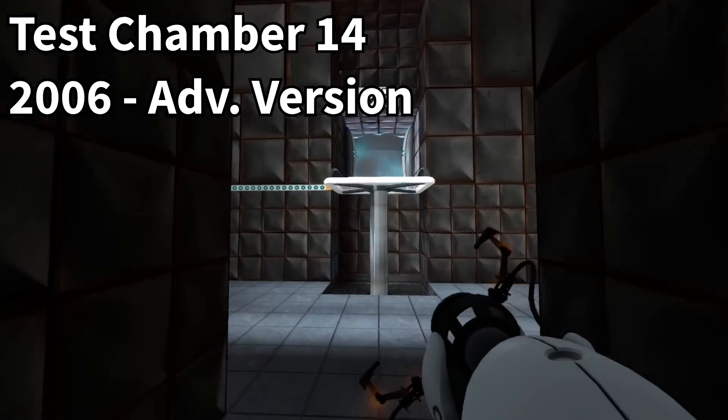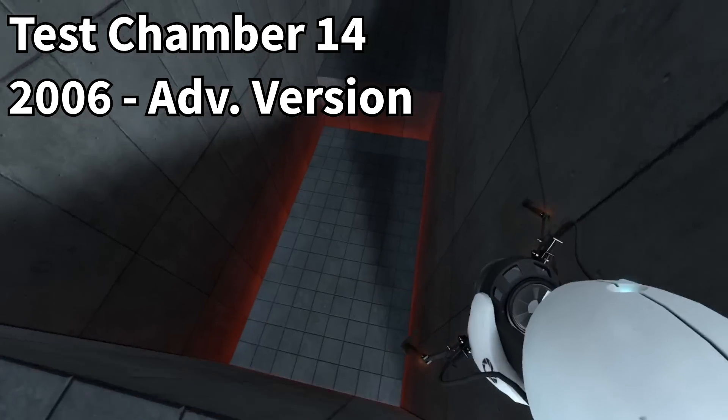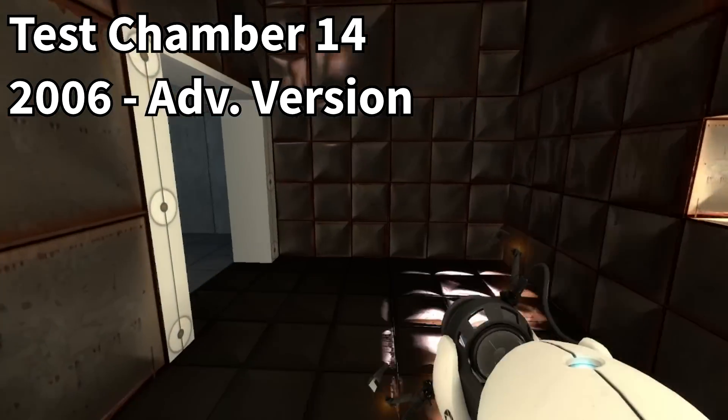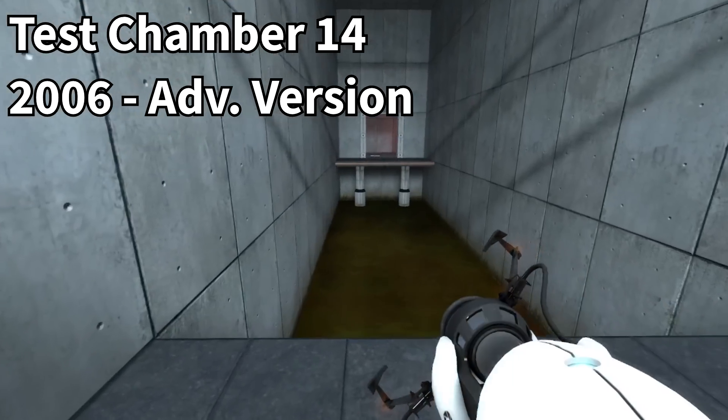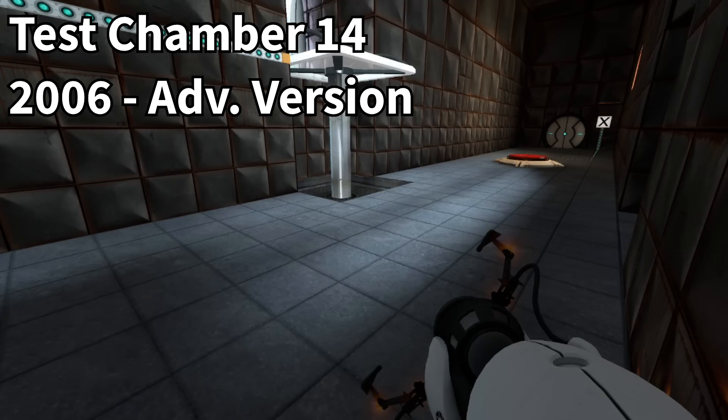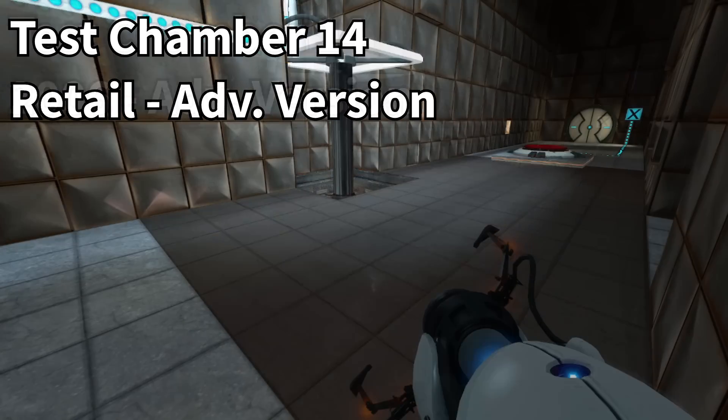Test Chamber 14's advanced version has a similar story. The main concepts we see in the retail version — being a floor-to-floor fling to reach the cube, and the removal of the moving platforms from intact — are present. However, due to the fact that the test chambers had not been fully playtested to the extent they are in retail, the metal floor preventing the player from skipping the entire test chamber had not been added yet.